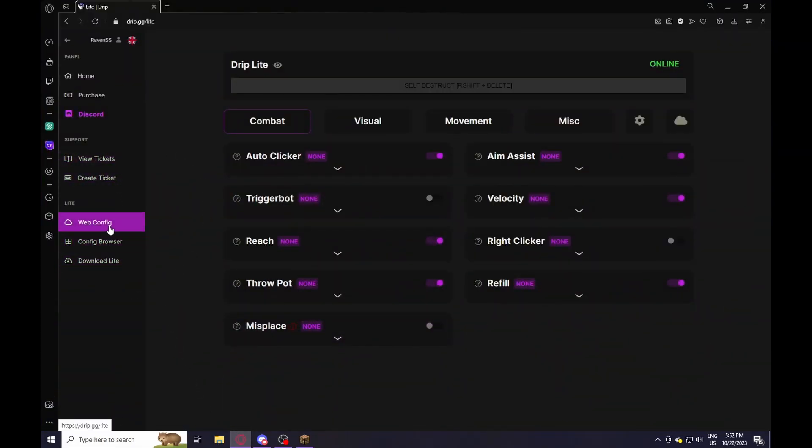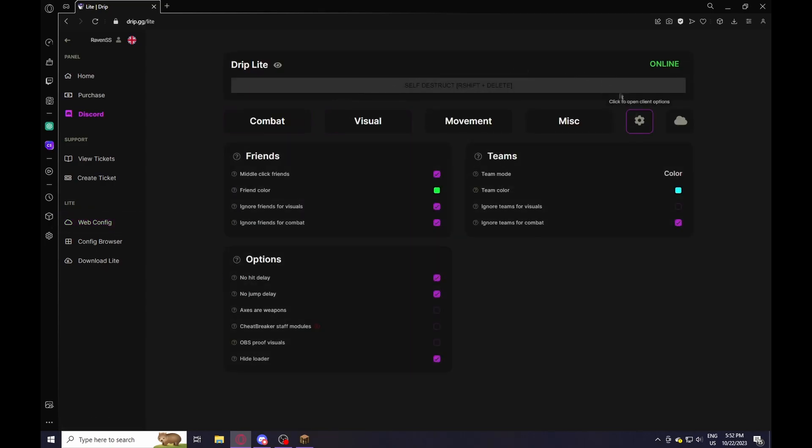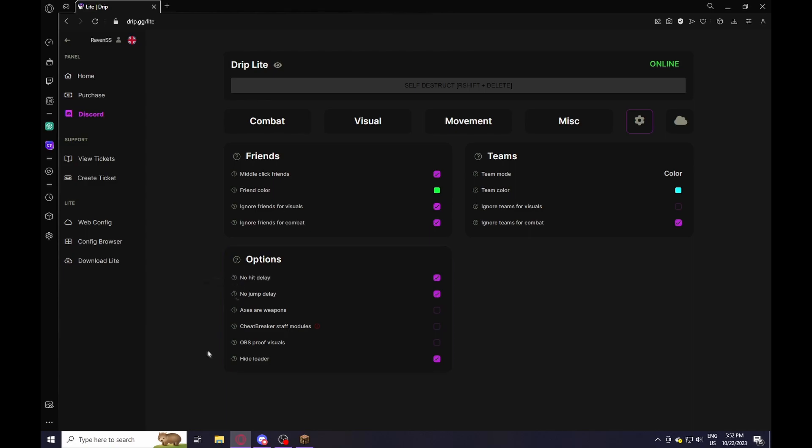DripLight is a WebGUI client, meaning everything we adjust is on a web browser. There are cool settings I want to show you: no HitDelay, no JumpDelay. The ability HighLoader, which looks like this.